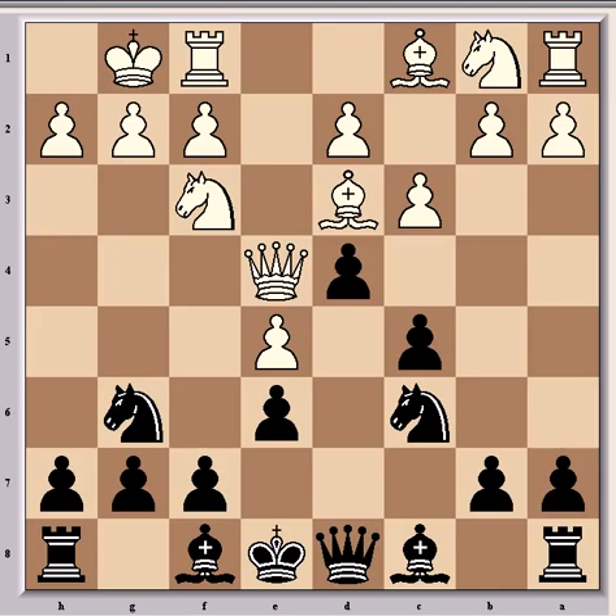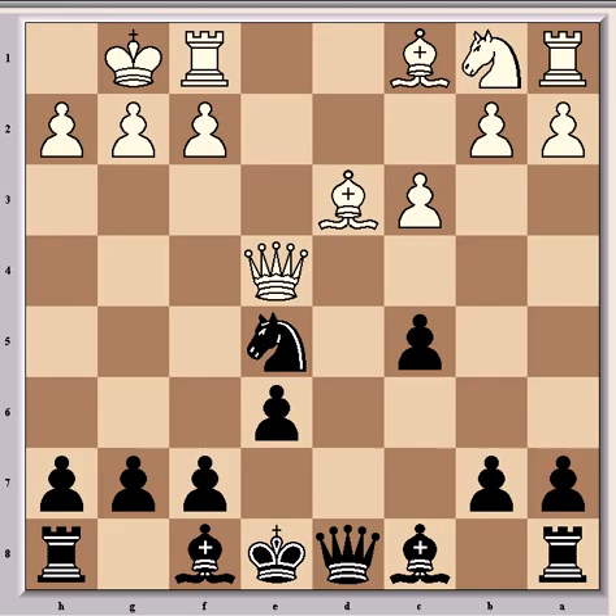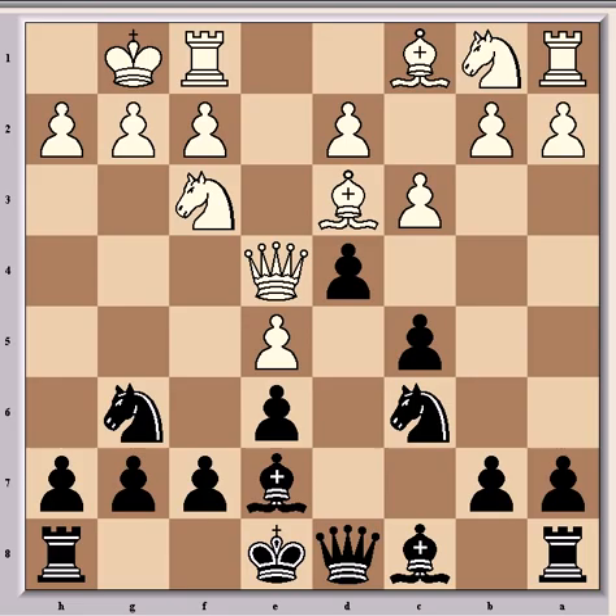Fritz gives at least a slight advantage to black already. Black now played Bb7, which is far preferable to dxc3. After dxc3, Ngxc5 — it looks as though a pawn has been won, because if the queen takes the knight then the bishop is hanging. But here would come Bb5 check, then Nd7 to save the knight, and Rd1 from white — it would be dangerous and difficult for black. So Ljubovic played more conservatively, and much better, with Bb7.